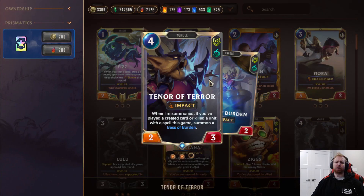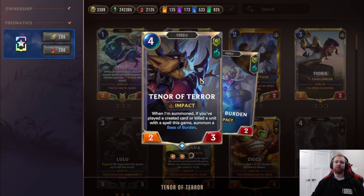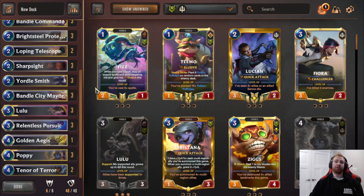And Tenor of Terror. This card's good against a lot of removal to help refill your board for cheap. It's one card that summons two cards. They have impact so you can get lethal chip-ins with the impact damage. It's kind of just good refuel and a good target for Battle City Mayor. Alright, let's get into some games.